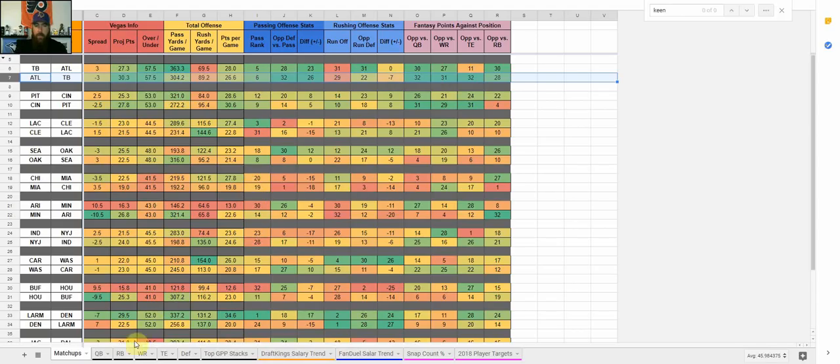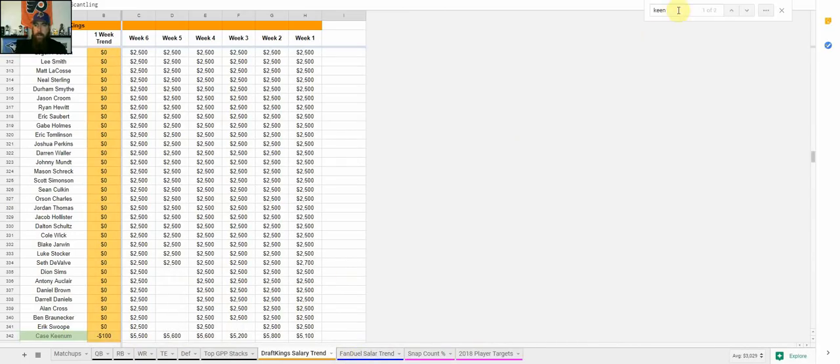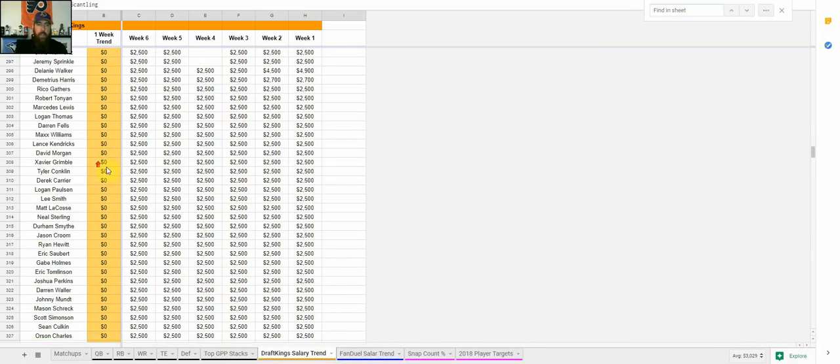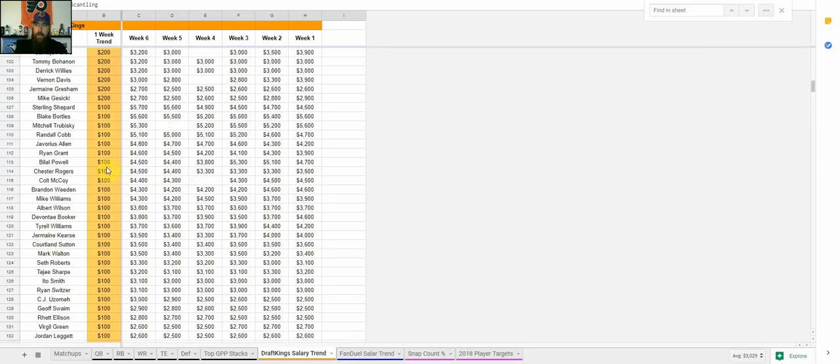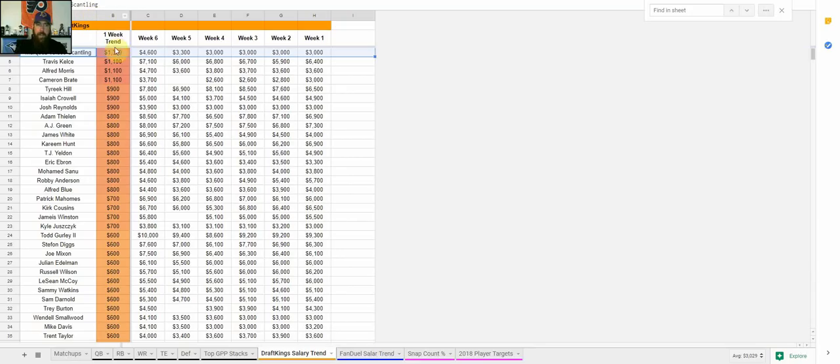Before getting into individual positions, we've got salary trends, which I like to look at every week. Starting at the top, I look at whose prices have been trending up. Marquez Valdez-Scantlin came in and started last week with Randall Cobb and Allison out — he's up $1,300 from near minimum price last week, and still a pretty good value if those two receivers are out. Travis Kelce, Alfred Morris, and Cameron Brate have all gone up $1,100 since their last game — definitely something to keep in mind.